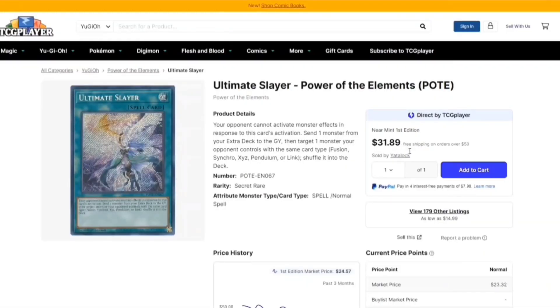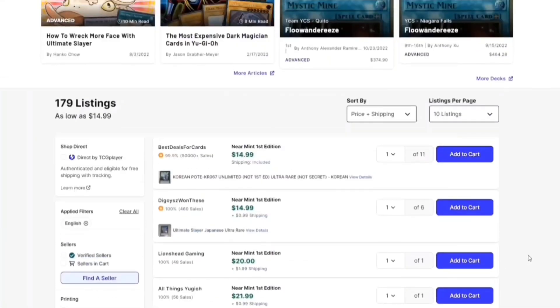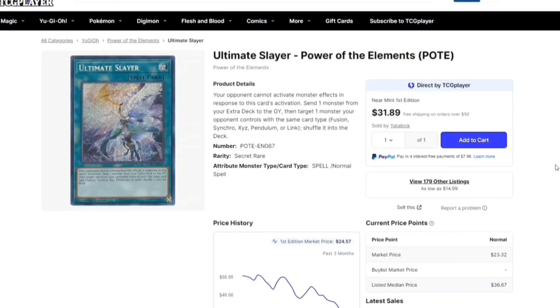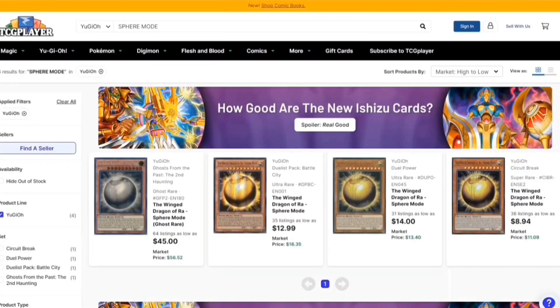Moving on, we have Ultimate Slayer — I'm surprised it's not thirty-two dollars, it's like twenty right now. This card says your opponent cannot activate monster effects in response to this card's activation, and then you can send something to the grave. You can probably send the Entus and destroy their field spell, so every time they fuse in something they destroy something on field. Really good card right now.